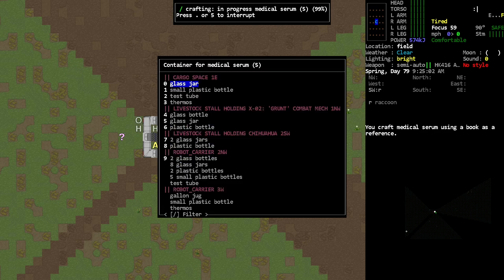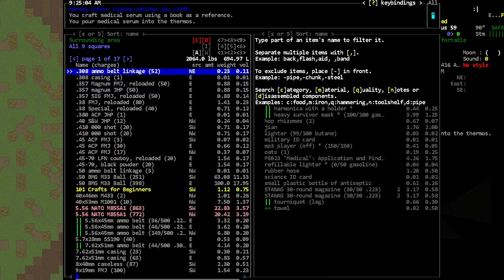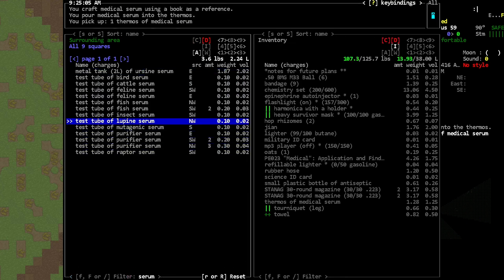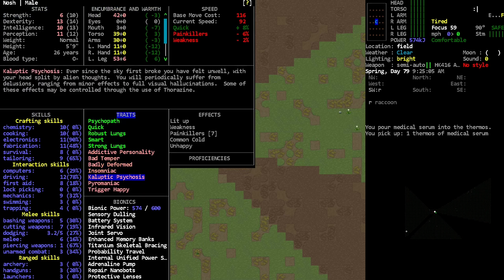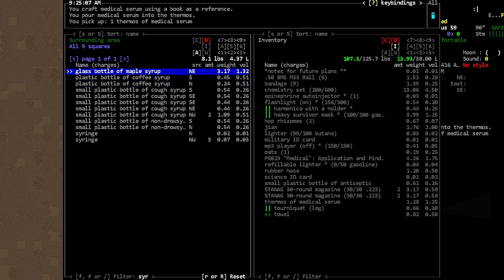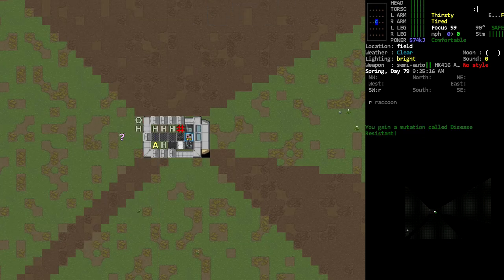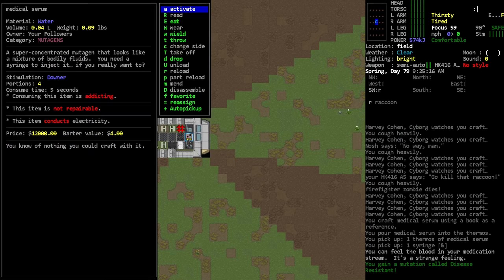I'm honestly just gonna down it all — we'll do it in a thermos. Where is that serum? Medical serum — do I have any other medical serum? I do not. Do I have any mutations I want to get rid of? I think these are all basically our default ones. Okay — syringe, we need a syringe. Here we go, perfect. Let's do it. Okay — we only got disease resistant. That was not as exciting as I thought!